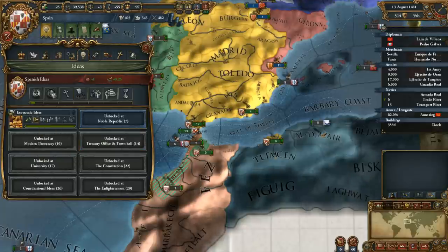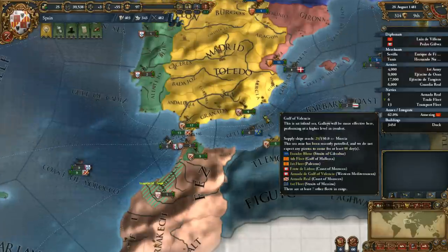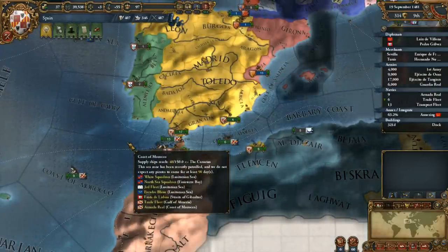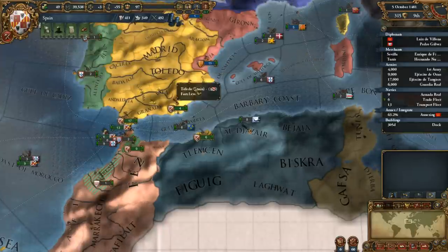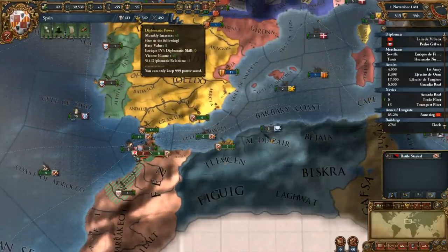We can pop an idea, but that's an administrative idea. Oh, that would make our buildings cheaper, which is true. I guess I could probably stop building the docks and armories and not worry about that quite so much right now, especially since they do take a few points. It's mostly diplomatic points, but I do want the diplomatic points as well.